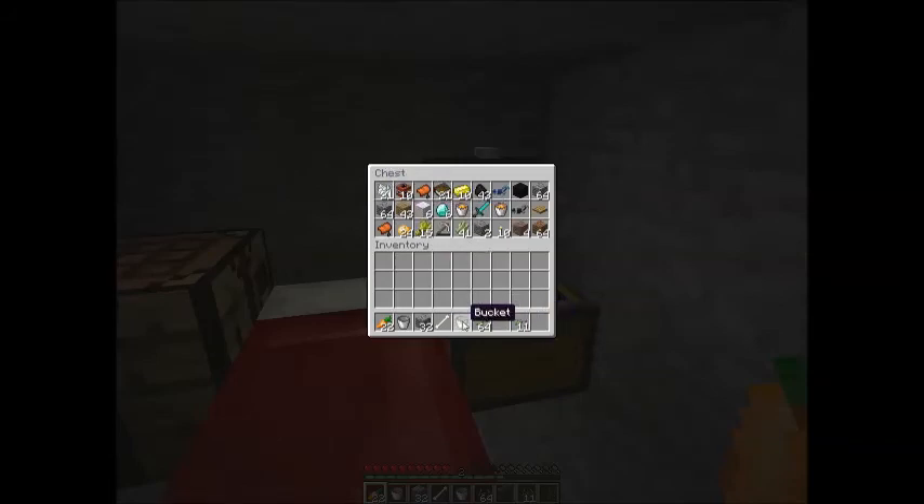Put that away. Bone? I'll put that into bone meal soon. Speaking of which, what else was I going to get? Oh yeah - oak wood and stone.